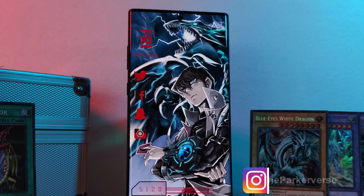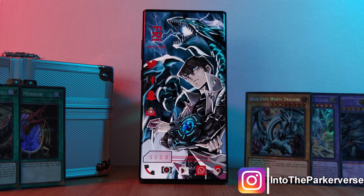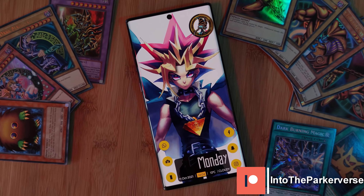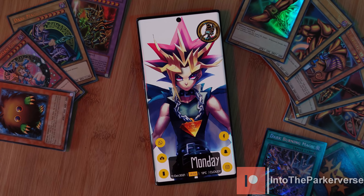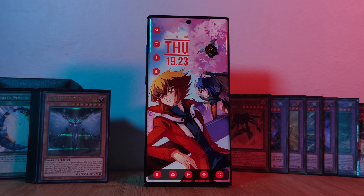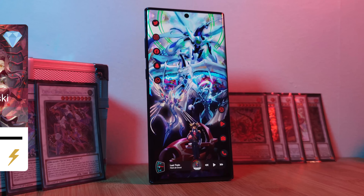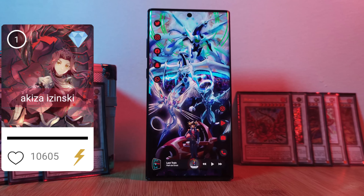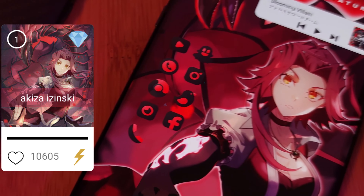Hey guys, welcome back to the Parkaverse. This week, joining our ever-growing list of live wallpapers and awesome homescreen setups is another one from the Yu-Gi-Oh series, and this time with a user request score of over a whopping 10,000, straight from Yu-Gi-Oh 5Ds, joining Yusei, I bring you Black Rose Dragon and Akiza.